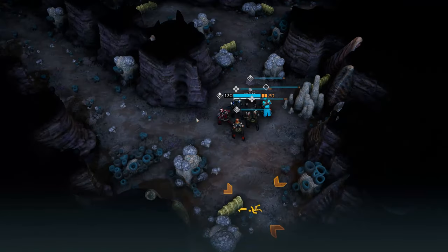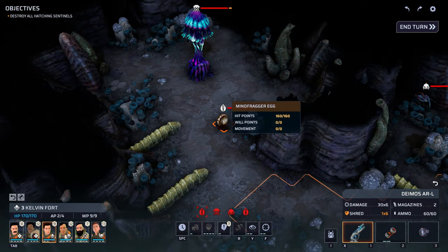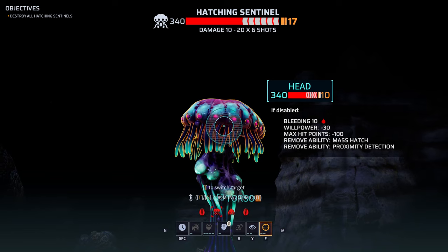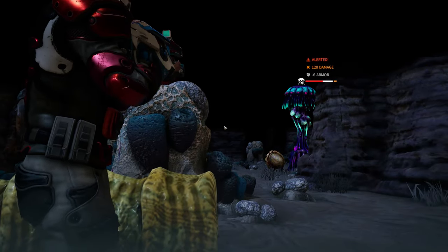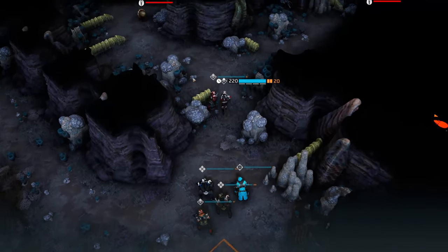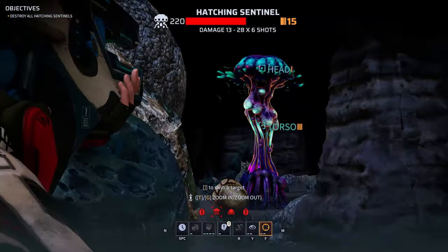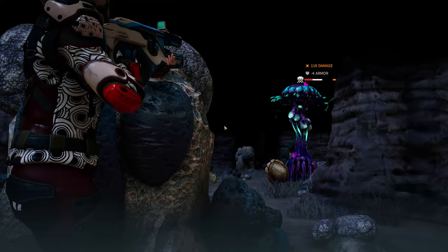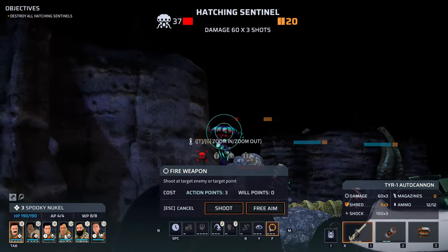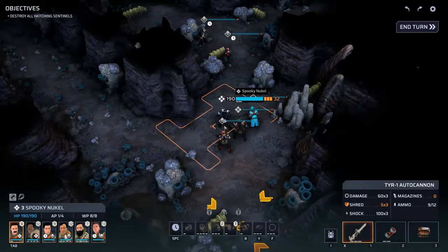Let's start by moving Kelvin up here. He saw something, but let's keep him moving. There are a bunch of mindfrager eggs around — still, the sentinel takes priority. We'll aim for the head to remove its mass hatch ability. That just made it angry, but we can manage. Let's put Sophia up there — she can take aim rather easily. That was just barely not enough, but Spooky can still hit the thing from downtown. See you in the next life. Very good.